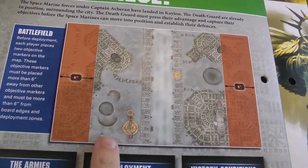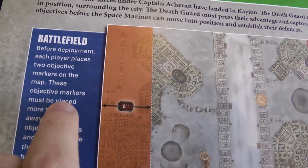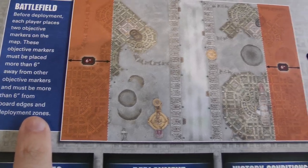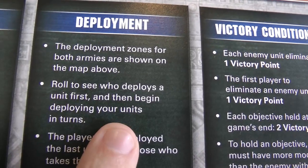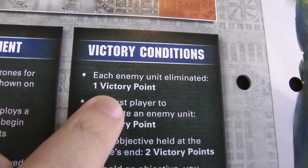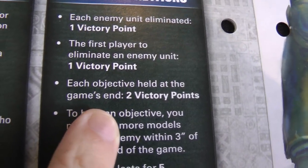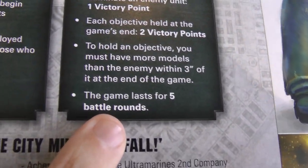We have our new battlefield, the same size as the previous board, with six-inch deployment zones either side. We each place two objective markers, which must be more than six inches away from other markers and more than six inches from board edges and deployment zones. Since the deployment zones aren't shown clearly on the map, we'll just roll off - whoever wins gets to choose their deployment zone, then roll off to see who deploys first, deploying units in turns. The player who deployed the last unit can choose who takes the first turn. Victory conditions: a victory point for each enemy unit eliminated, a victory point for first blood, and at the end of the game each objective is worth two victory points. You hold an objective if you have more models within three inches of it than the enemy at the end of the game. The game lasts for five battle rounds.